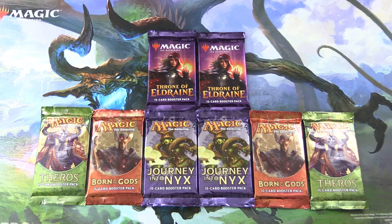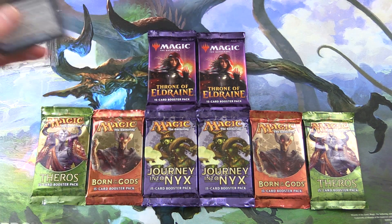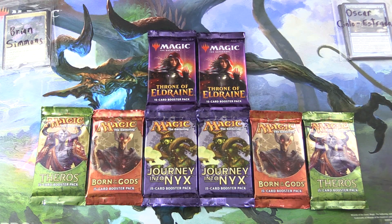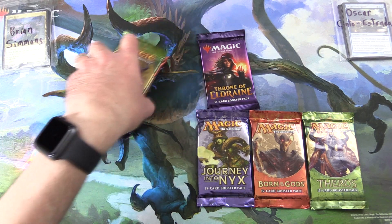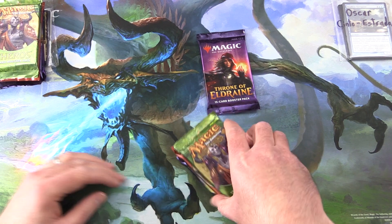Today on MTG Unpacked, we have a nice selection of packs for patrons. We have the whole original Theros block here, along with Throne of Eldraine. Let's introduce the patrons: we have Brian Simmons and Oscar Centura Strata. Thank you for being patrons. They're going to get one each of these, so we'll have a bit of a pack battle here.